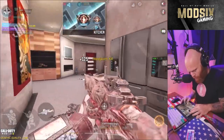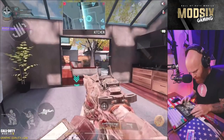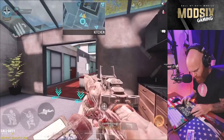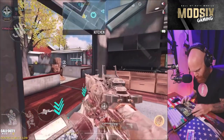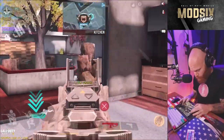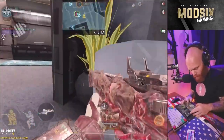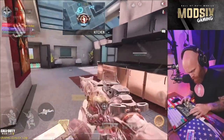Have you ever noticed in a domination game that when your team pushes towards the last remaining enemy point, they start to spawn behind you? If you study, pay attention when you play and Google the hard point rotations, look up the maps and the main routes — you'll be able to apply that knowledge along with your use of the minimap to become just like those pros you see on YouTube and Twitch who seem to always know where the next opposing team player will be.